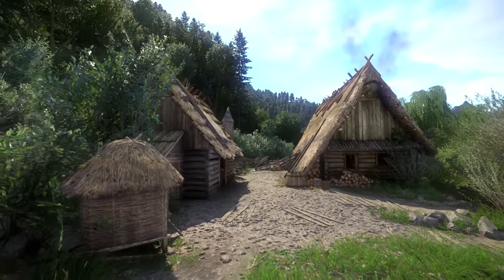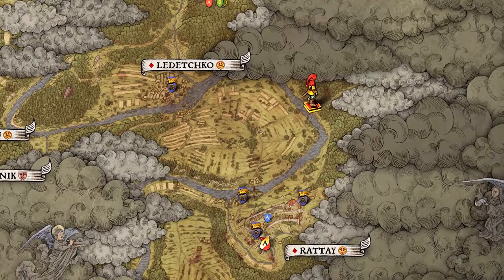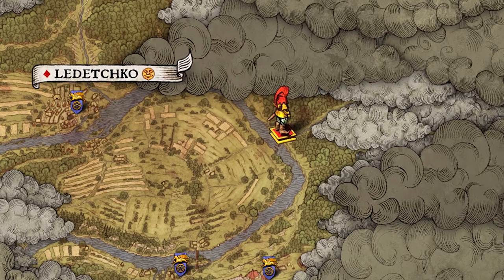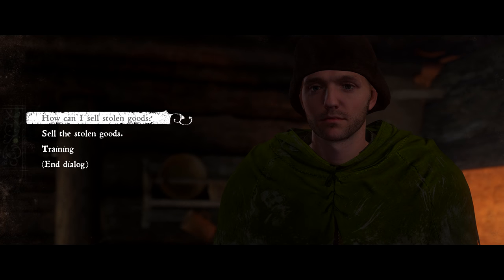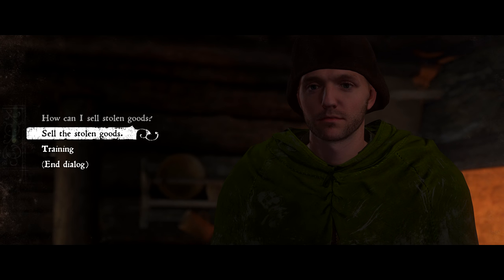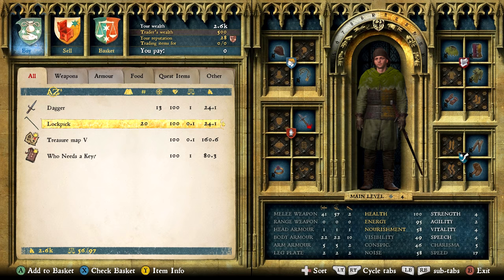Once you finish the quest, you'll be sent to Woyzek. His little house is just up the river to the north east of Rattay's miller, which is basically your home base. At the end of The Good Thief quest, Woyzek will be unlocked as a fence — someone you can sell stolen goods to. When you talk to him and click on 'sell stolen goods', this opens his trader inventory and he now sells 20 lockpicks. Access to him as a merchant is only unlocked once you finish The Good Thief quest.